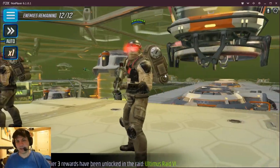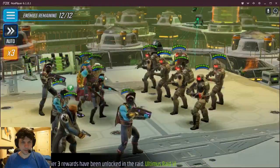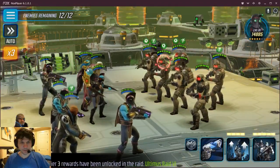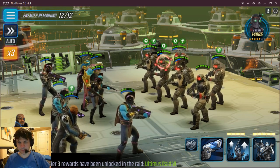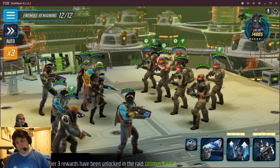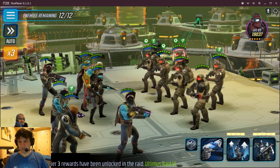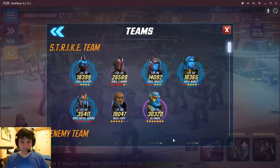Funny thing here — you get an Ultimus and a Fury to go along with it. Noble is right next to my Ultimus now, so he could potentially assist. Just starting out here, they've got a Merc Lieutenant who buffs everybody. I get a 19k Fury and a 30k Ultimus, so that's pretty helpful. Level 70.